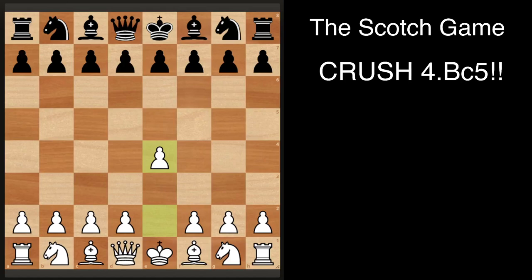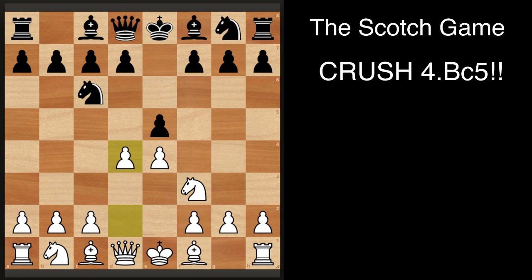Hi everyone, in this video I'll be showing you the Scotch Game, which is achieved after the following moves: knight f3, knight c6, d4, exd4, and knight takes.